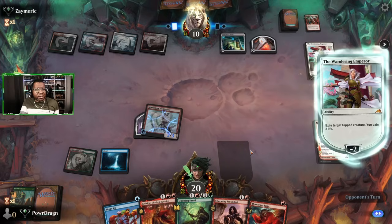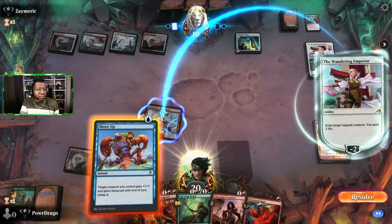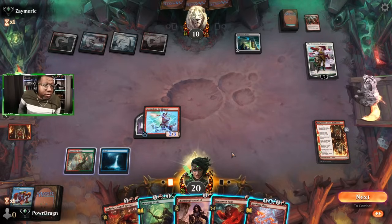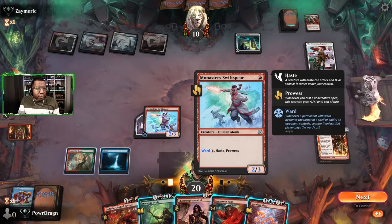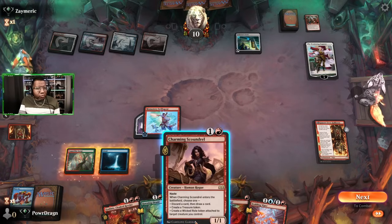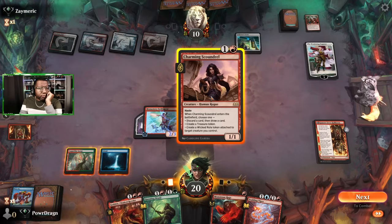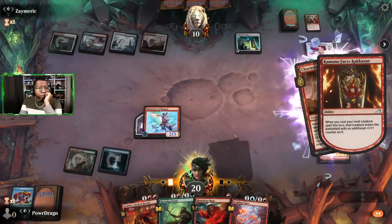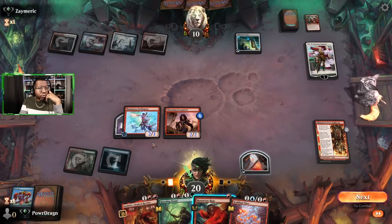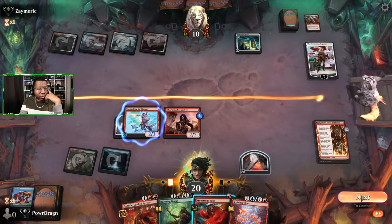Wandering Emperor — great. They're going to blow up their treasure to get rid of our guy. Oh, are they going to pay the ward? Awesome, love to see it. Okay, what can we do now — that's three, two, three, four, five, six. If we play this with haste we make a treasure, we can still kill Wandering Emperor. Let's do that. Oh wait, that's actually plus two — four, five, six, seven, eight. Nah, it's not enough. Gosh dang it, so close though.